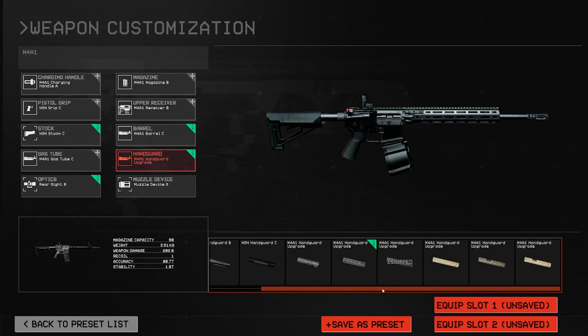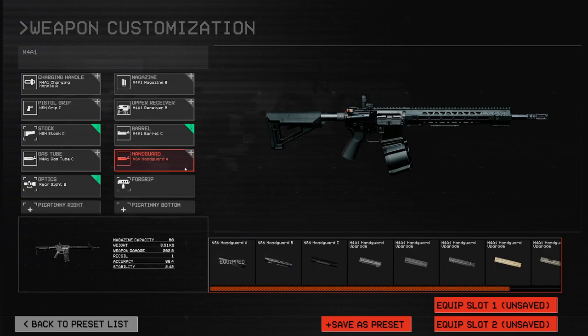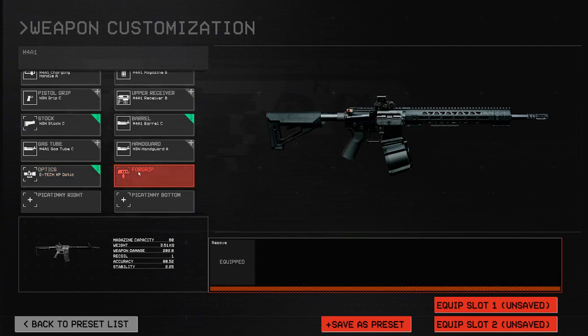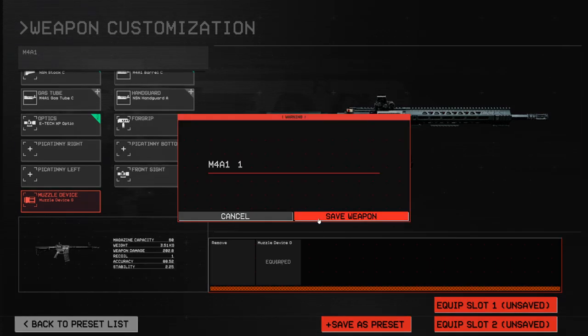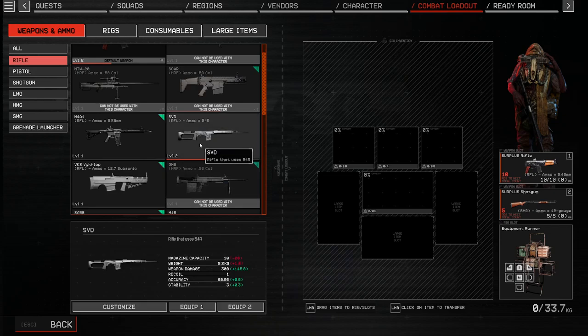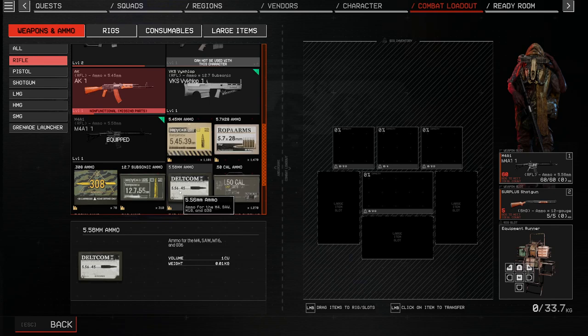It's intentional, I'm sure, but it does not allow for situations where you can react to being ambushed very well. None of these attachment options actually seem to change anything visible. Let's go for a standard optic — the E-Tech XP, kind of like a fatter red dot sight. M4 preset equipped, 5.56 ammo — I've got a decent amount.